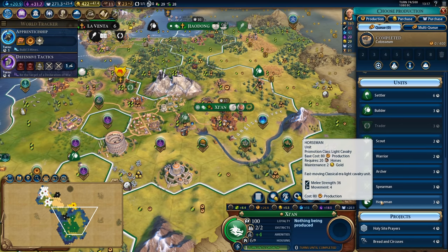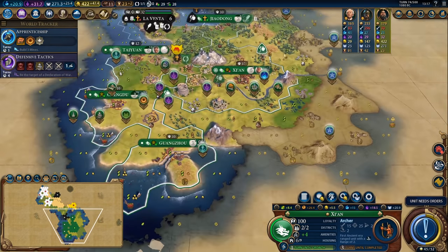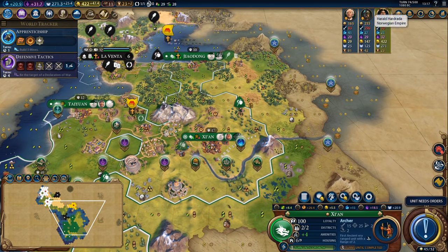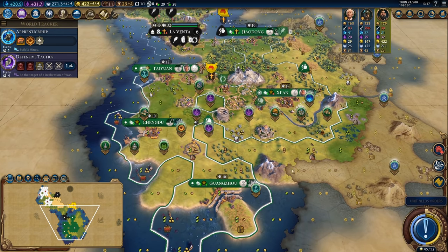I've got one turn of production to screw around with in here. I'm going to put one turn into an archer so that we can potentially have a proper defensive unit should Norway decide to come after me, because he has a lot of units right now. If he comes after me with his navy I kind of need to stop off to pick up a couple of galleys in one of these cities.